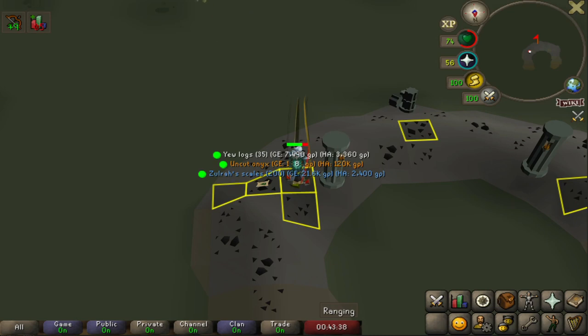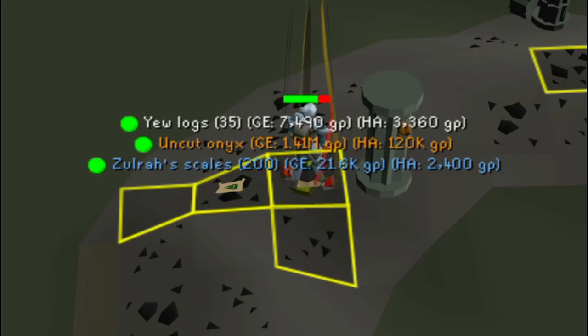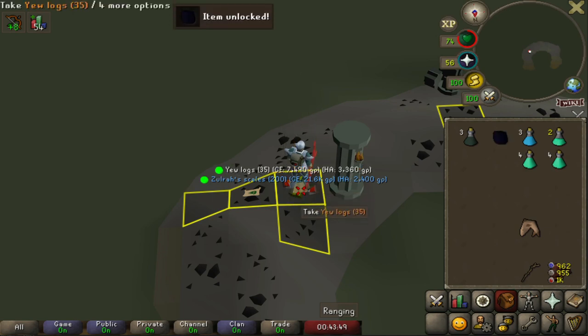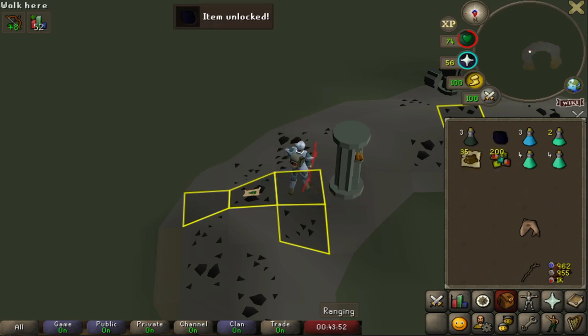That is the Uncut Onyx unlocked! Look at it guys, oh my god it's beautiful. Orange beaming light - that's a nice touch by Room Light. It looks so good. Far out, I can't believe we actually got it. That was our first preference too, and having that as our first rare is freaking amazing.